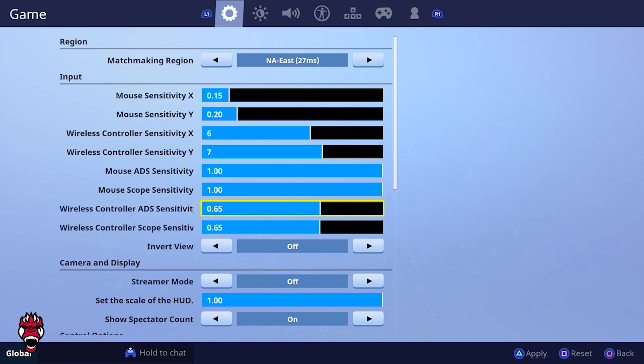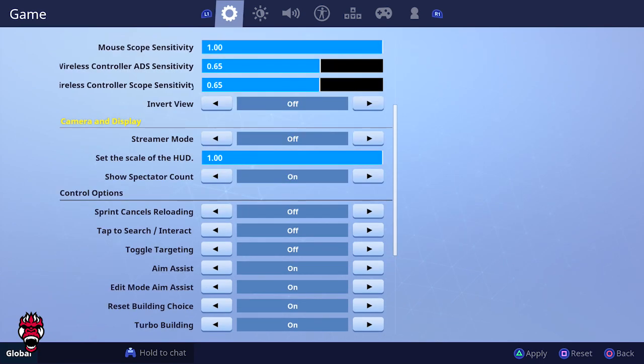Jumping into camera and display — streamer mode is off. I don't really care if people want to stream snipe me. The HUD scale is at 1. Some people make it smaller if the weapon HUD at the bottom feels too big, but I personally like the bigger size so I keep it at full 1.